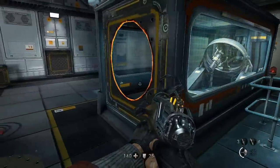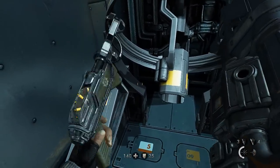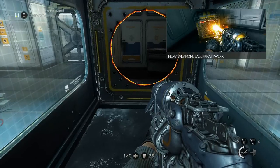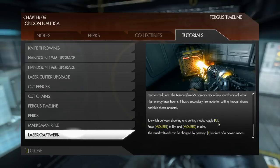Go ahead and take this. I throw the little piece away! Hell yes. A prototype weapon that is very efficient against heavily armored and mechanized units. The laser cross in primary mode fires short bursts of lethal high energy laser beams. It has a secondary fire mode for cutting through chains and thin sheets of metal. We charge bursting this. Switch between shooting and cutting mode: toggle C.